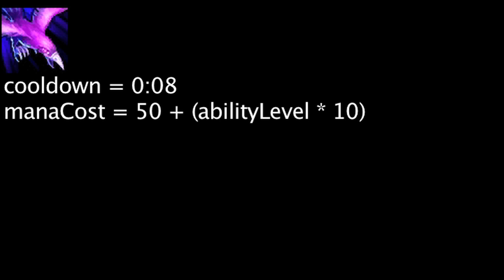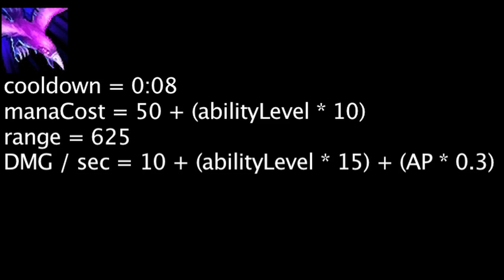Let's take a look at his abilities now. We will not be taking his ultimate ability into account. Decrepify has an 8 second cooldown and will cost mana equal to 50 plus the ability's current level times 10. It also has a range of 625. It will deal magic damage each second equal to 10 plus the ability's current level times 15 plus Swain's ability power times 0.3.